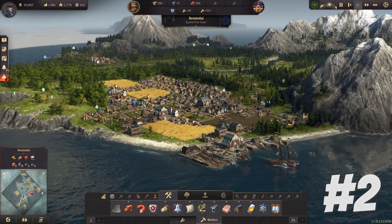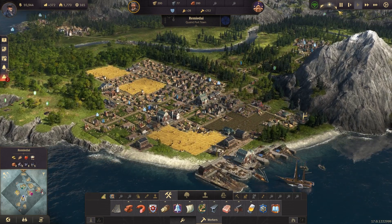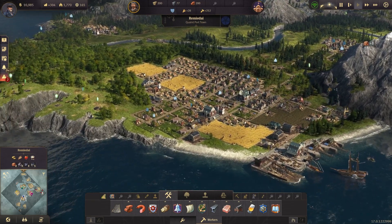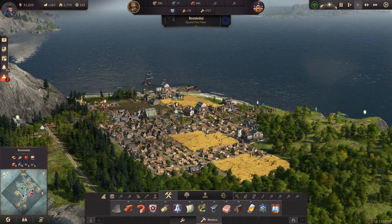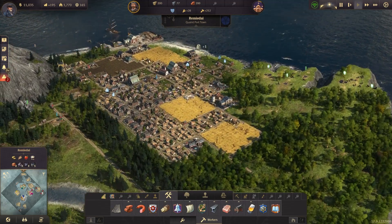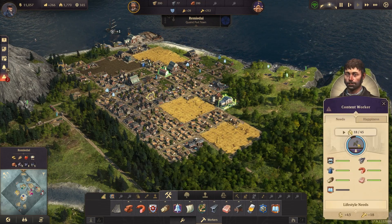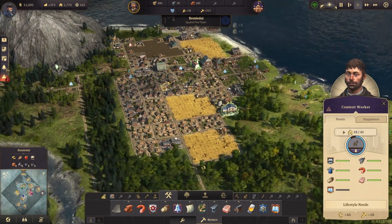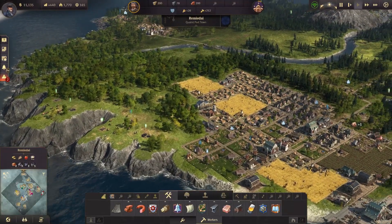Hello, welcome to episode 2 of Anno 1800. Last time we had a fun time getting started in our city here — you can check that video out, linked in the top right. Now we are pretty well established in our starter island. We've got a little bit more we can do before we're really ready to do most of what the game has to offer, and we have a couple different things we can take care of. We'll go ahead and get started by continuing to work our way up to our artisans, which happens when we upgrade workers all the way. They currently don't have any schools anywhere on our island, so we're going to have to figure out where those are going to go. And then once that happens, we can think about maybe expanding to another island.